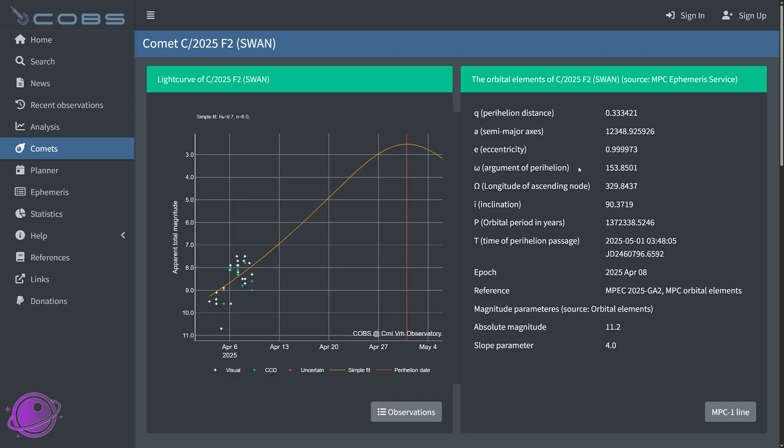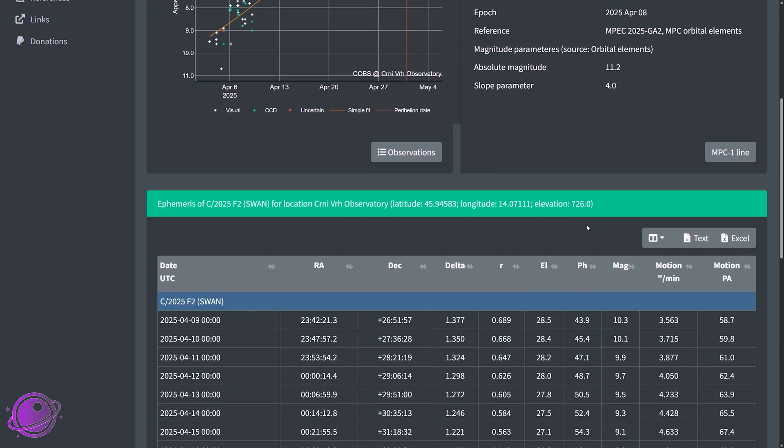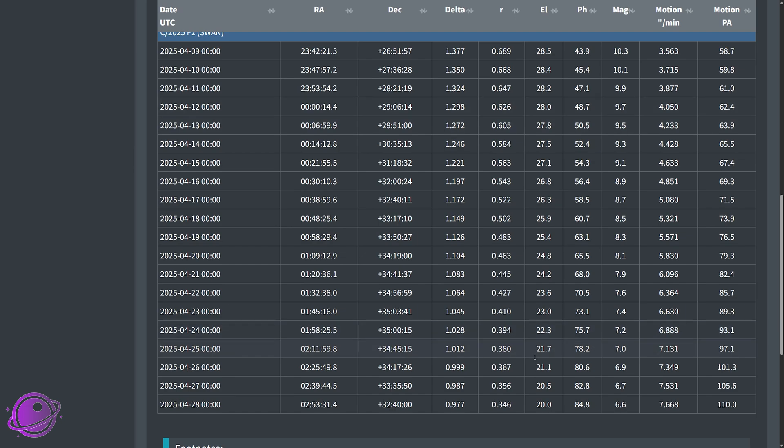Now we have enough data that we can actually add the comet to Stellarium and track it ourselves. According to the COPS database, we can see that the comet will start getting brighter and brighter as it gets closer to both the sun and the earth. It'll probably cap out at around magnitude 6, and for those of us in the northern hemisphere, we'll be able to see it before sunrise.